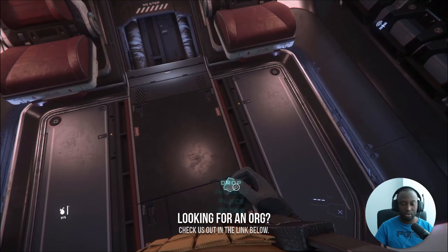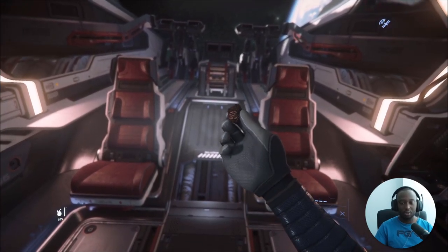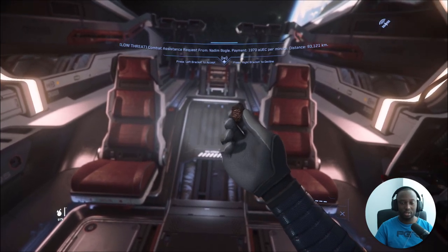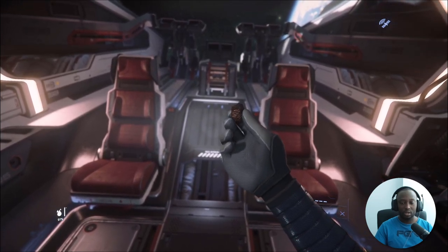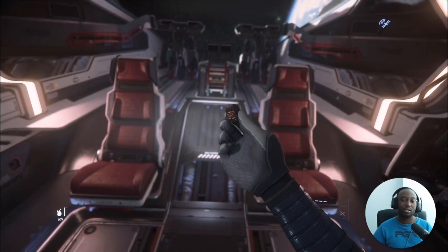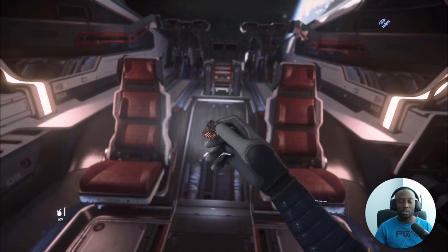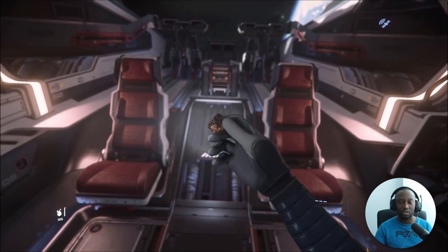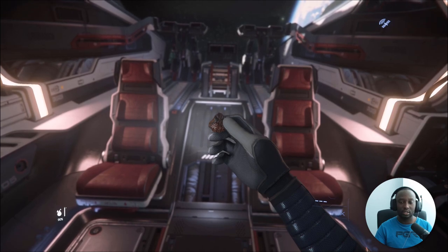Let's just look at it. What is this? I'm really curious — I'd like to find the other pieces for this. This is really cool, this is huge for Star Citizen. I'm curious to see what the other pieces are, because it's obviously alien. I mean, it's a glowing rock — look at it, it's glowing, that's crazy.